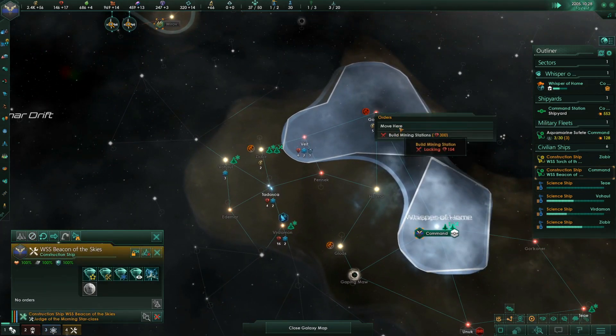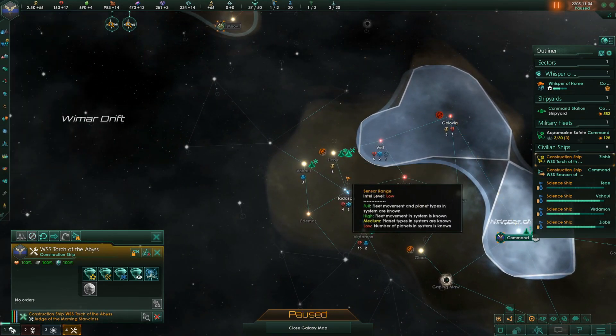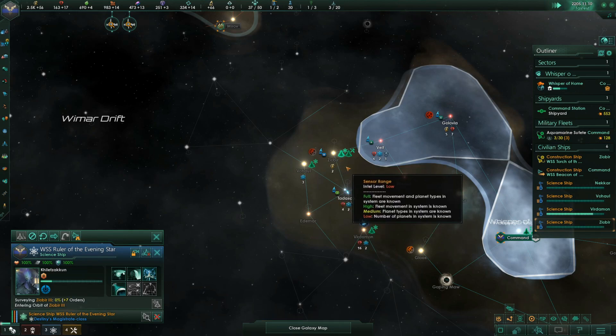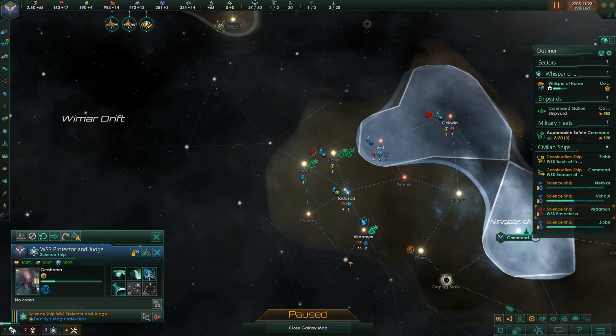I've got another construction ship — follow up and do the mining stations. Gonna need to build a fleet! I really want that system. And that port is so good.